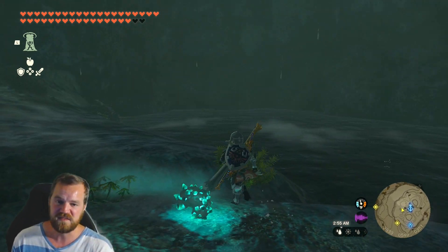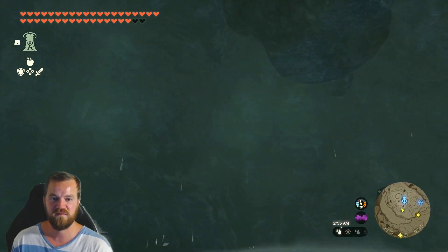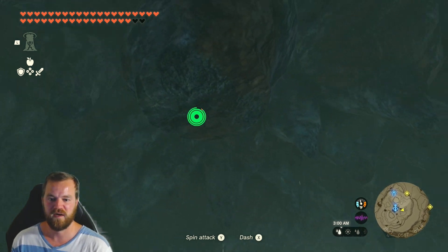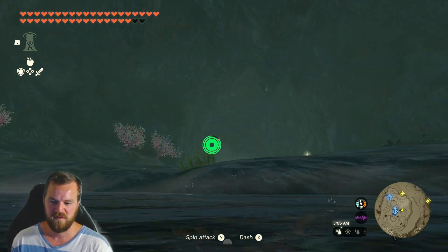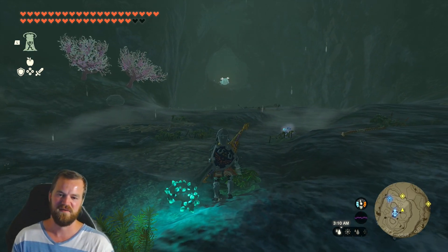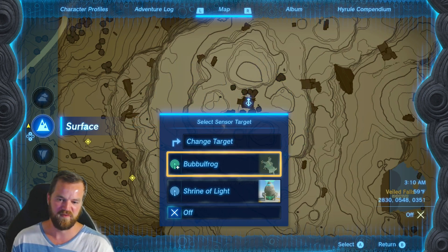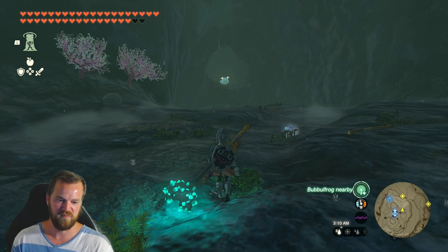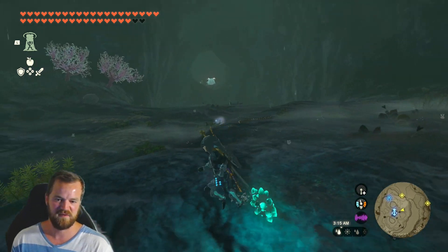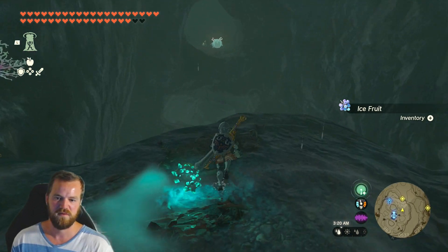Now, where is this bubble frog? Is it on the other end of this thing? Let's use our sensor. If you ever don't know where the bubble frog is — oh, it's right there. If you ever don't know where the bubble frog is, use your sensor plus and it will point you right to it. Nothing on the sensor right here, but as soon as I walk towards the bubble frog, it's right over here. That is so tricky.